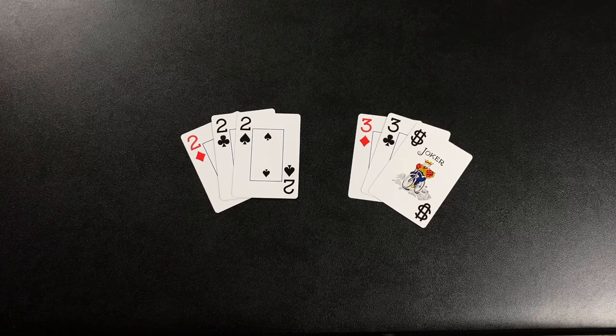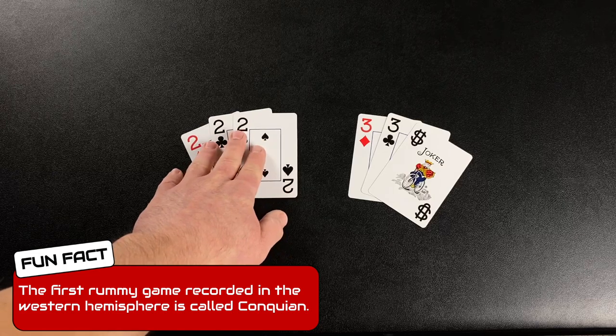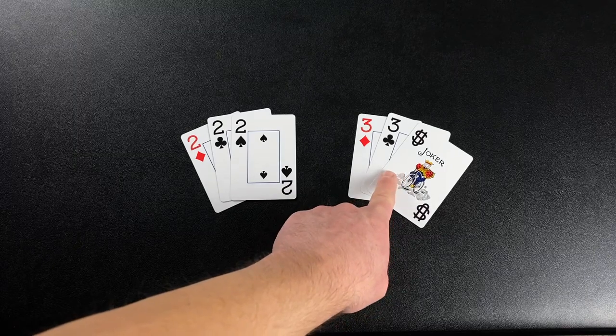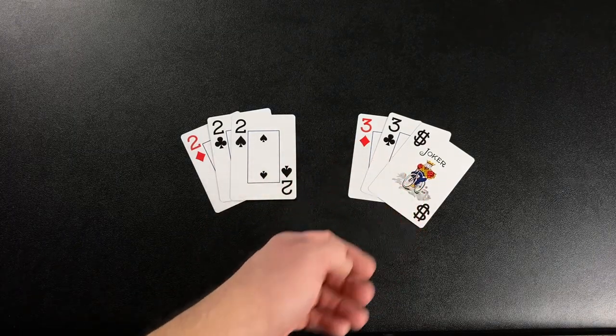There are two types of melds in this game. The first is called a set. A set is three or four cards of the same rank. In this game, Jokers are wild and you may use one Joker per meld. The Joker may represent any card that you need. So here we have a set of threes.